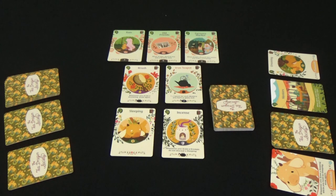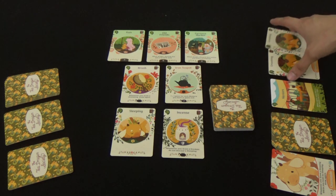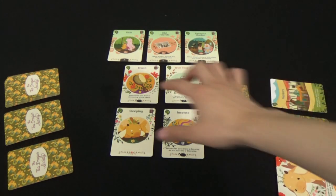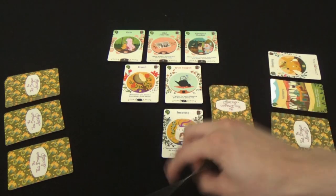Currently Chamomile only has one growth in their hold, which wouldn't allow them to buy any of the cards in the market. So they'll choose to draw — placing it into their hold. Now Chamomile has two growth, and the next player would make their decision: draw or buy. Now Chamomile has three cards in their hold for a total of three growth, and instead of drawing they choose to buy. They'll take the growth cards they're spending, place them into a discard pile, take the card they're buying, and place that new card into their hold, replacing the card that they bought.